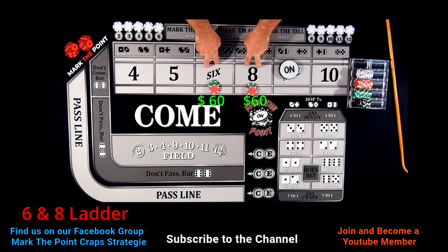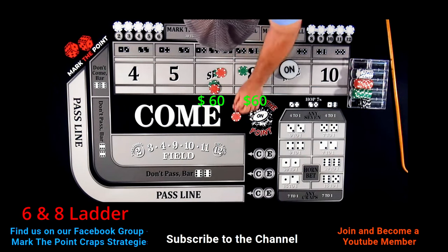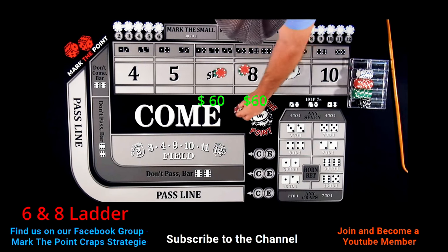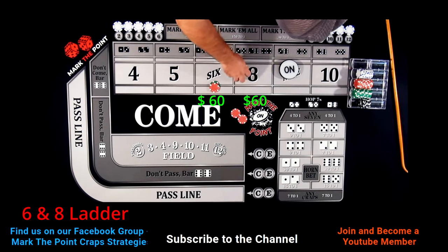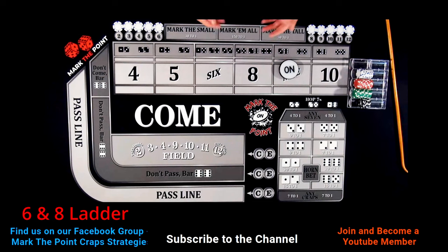At $60 each, these bets will pay you $70. It's kind of ironic because if you do not get a hit on the first one, or you get one hit but don't get out of the hand, this actually covers you for your $30 bet. So you can take this back down, come back to the rack, and you've got $10 profit. Your initial bet is back at $30 each. I do believe in the ladder system — I just don't always think I have the bankroll to sustain it, and I kind of like playing across the board versus just the six and eight.